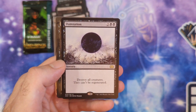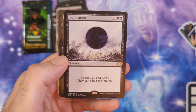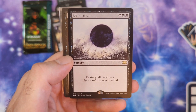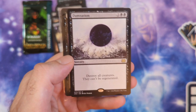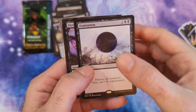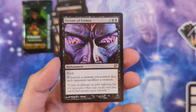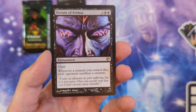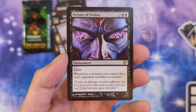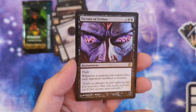Damnation—I'm not sure why I bought this; I must have needed another copy since I sold all my Double Masters copies. Mono black border, very clean. 4 mana sorcery: destroy all creatures, they can't be regenerated. I was going to put this in my girlfriend's zombie deck, but she runs Zombie Master which lets zombies regenerate, so she'd lose most of her creatures. Maybe if the situation's right, clearing the board is the right call. Final card: Dictate of Erebos—5 mana enchantment with flash. Whenever a creature you control dies, each opponent sacrifices a creature. Great fit for the Turgrid deck, and I love that you can cast it at flash speed.